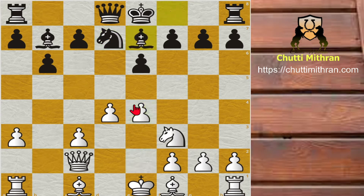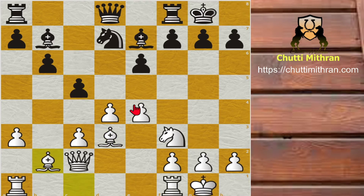e4, Bishop to e7, Bishop to d3 and c5 — Black strikes in the centre. Castles and Bishop to b2.